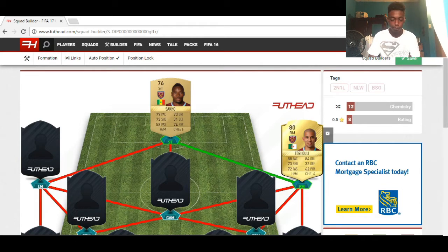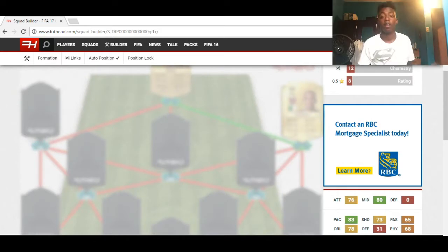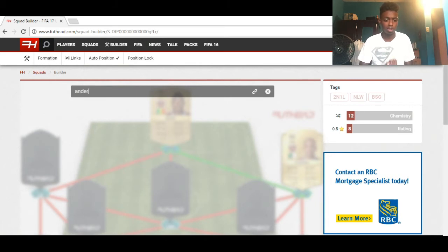Moving on to the center attacking mid — for that spot I'm going to choose Ander Herrera. He's just such an OP beast. I'm not going to be biased just because I'm a Man United fan, but trust me, Herrera is cheap and gets the work done. He has some decent overall stats: 72 pace, 81 shooting, 84 passing, 71 physical. He could hold his own anywhere on the pitch and he's just clinical. Let's get him straight in.